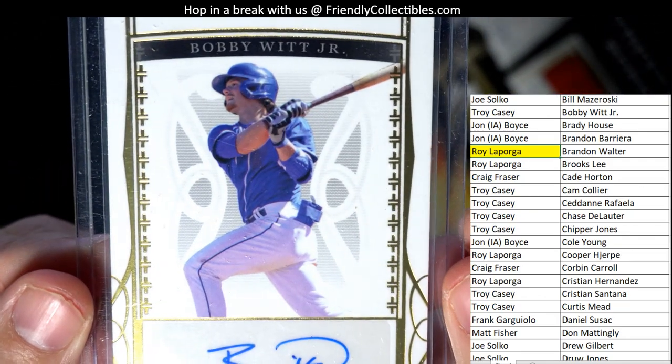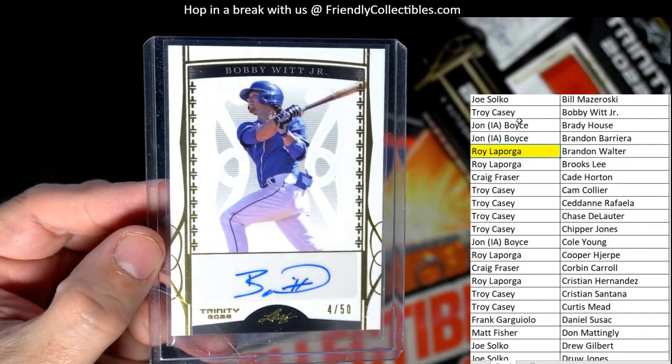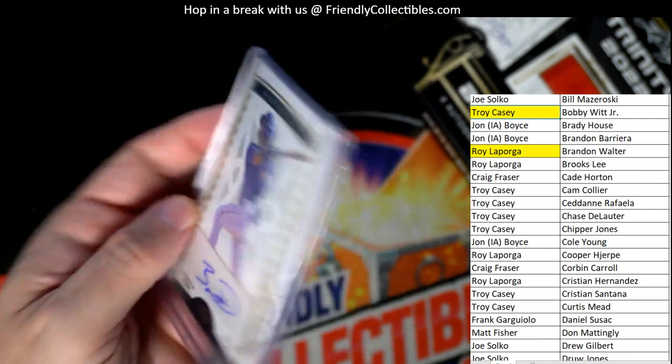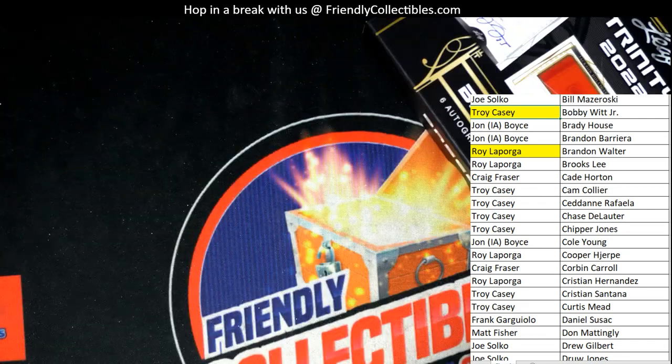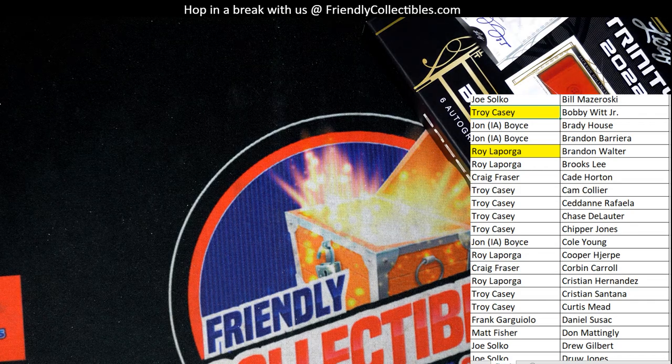Last but not least, we've got a four of 50 Bobby Witt Jr auto — and that is Troy C coming out to you Troy. Nice one. Bobby Witt Jr for Troy C. There we go — that's the next box of Leaf Trinity Baseball.